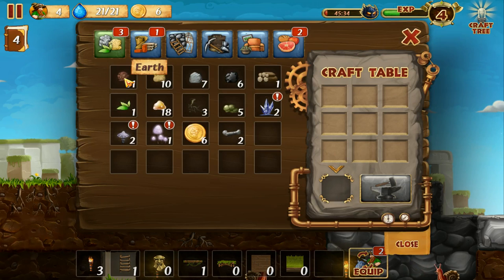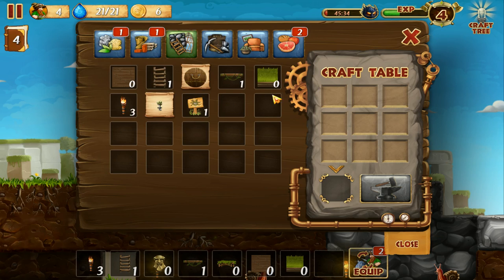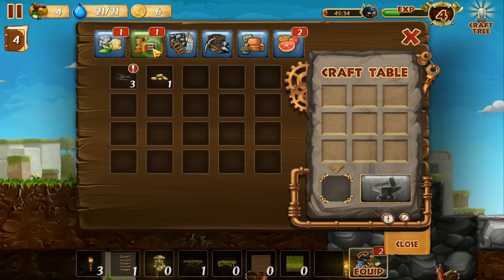As you can see, this is all I have — Quads, Slime, Coal, Stone, a lot of stuff. There are a few slots available. We can craft things on our craft table. This is kind of like the Minecraft or Terraria principle, where you can just combine things to build new things, like furniture and whatnot.